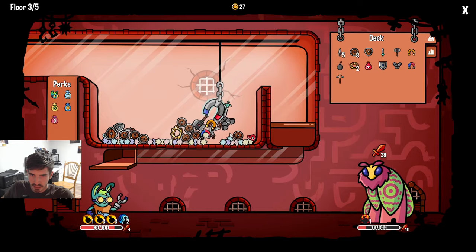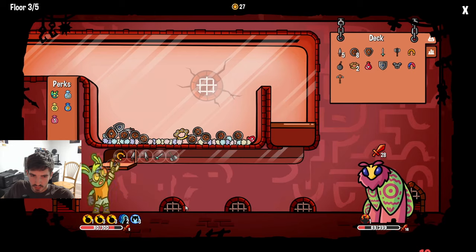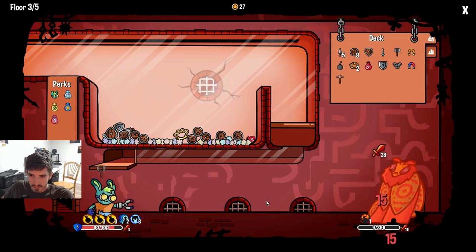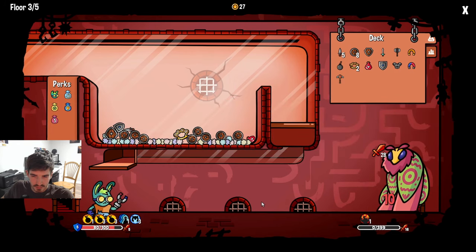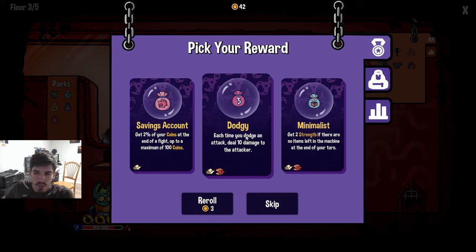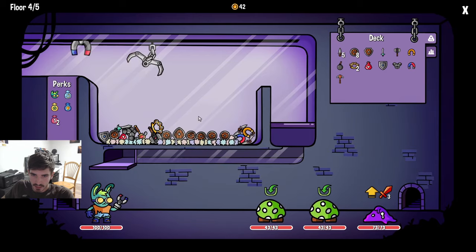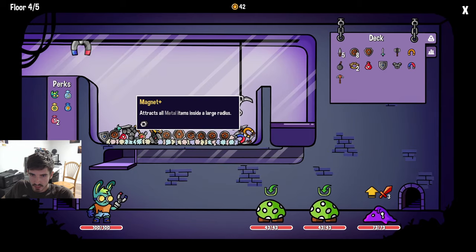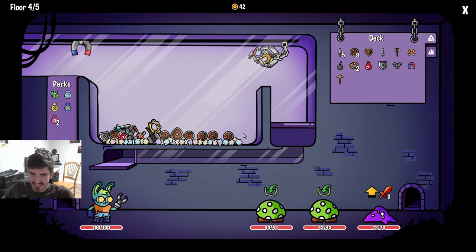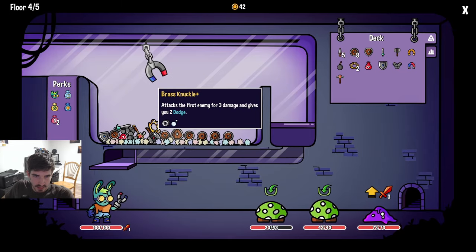Now we go here - we grab all this magnet stuff. We already have blocks and dodges, I'm not too concerned anymore. He kills himself with the dodge! We can do another dodgy with two brass knuckles - I think it's gotta be dodgy. We got two brass knuckles - two golden brass knuckles, might I add. We need to move these magnets ASAP.